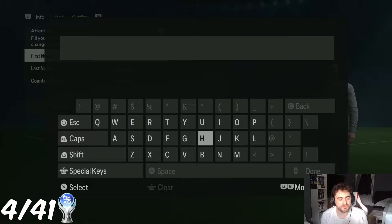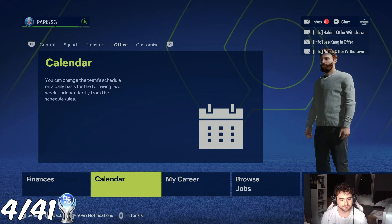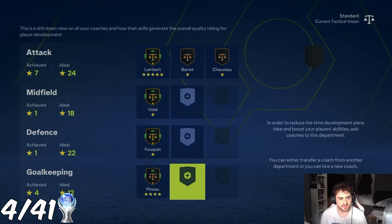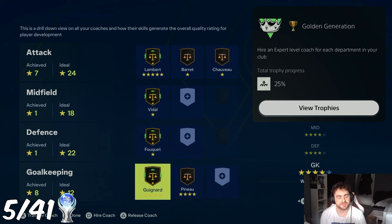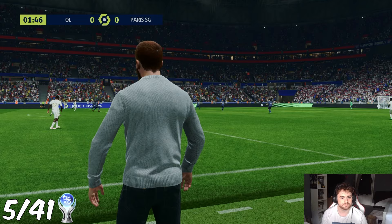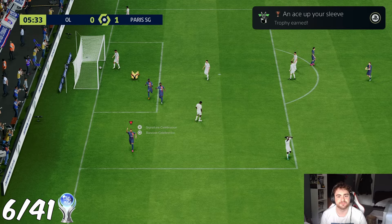Let's knock out these three trophies. The first career trophy is 'Golden Generation', which can very quickly be done by hiring an expert level coach for each department — done by matching the symbols next to the coaches. It looks and sounds more complicated than it is. Some more coaches popped up and we've got the trophy. One of the new features this year is the tactical view. By jumping in and scoring a goal in this mode, we unlock the second trophy — 'An Ace Up Your Sleeve'. That's a very quick one; Career Mode trophies this year are really quick and easy.